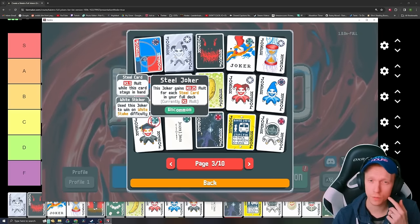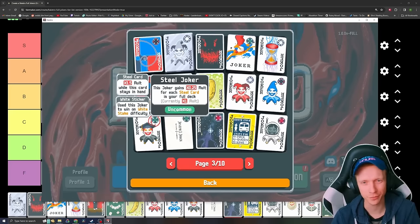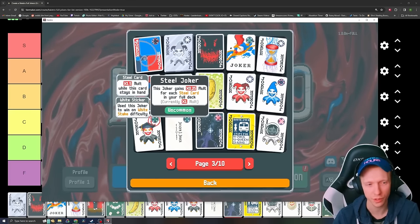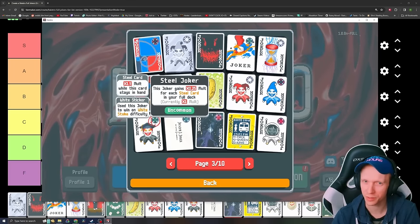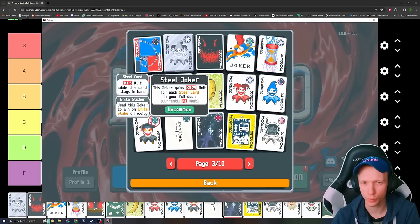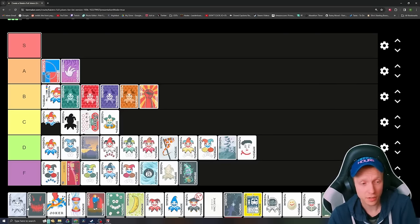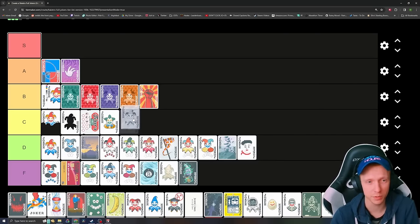Steel Joker — gains 0.25 mult for each steel card in your full deck. It's pretty rough. You just can't really go for that many steel cards when you're trying to win Ante 8 alone. But even if you only have like four steel cards in there for whatever reason, that's times 2 multiplier. I think it's probably C tier worthy somewhere around there.